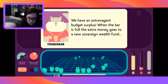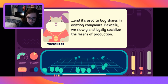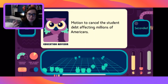We have an extravagant budget surplus. When the bar is full, the extra money goes to a new sovereign wealth fund and is used to buy shares in existing companies. Basically, we slowly and legally socialize the means of production - the government buys shares, becomes a majority shareholder eventually, and then basically the government would own the company. The education advisor is putting up a motion to cancel student debt.